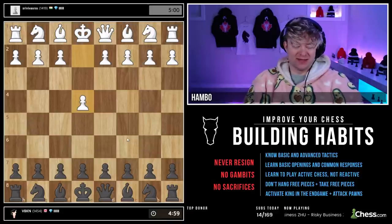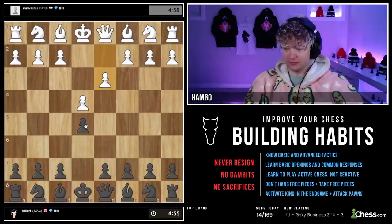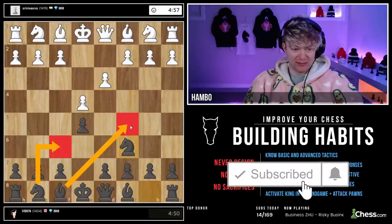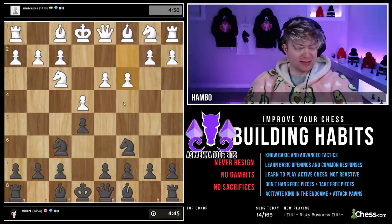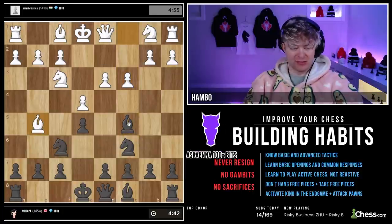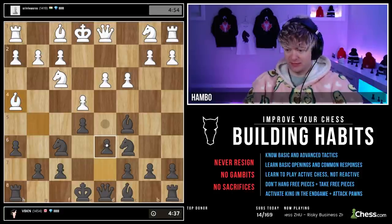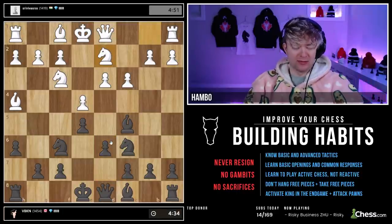First games are always the toughest. So again, E4, E5 — both players. Knights, bishops. And the thing about this is he no longer has Bishop C4, so it seems like he has a bit of a suspicious setup here. H6, just to hit that.